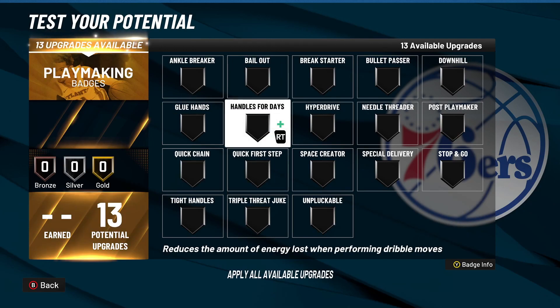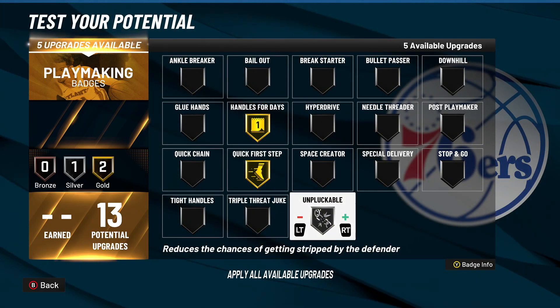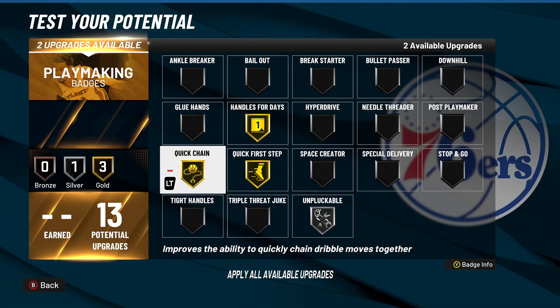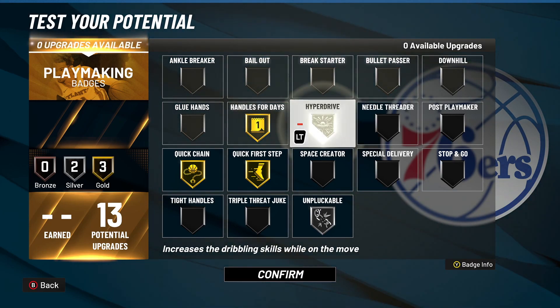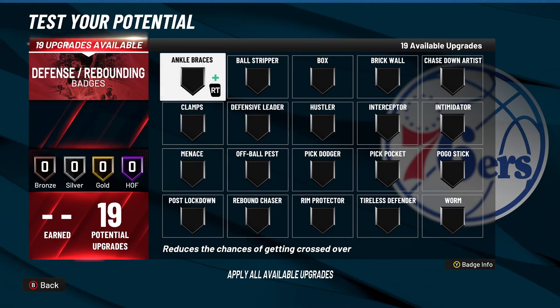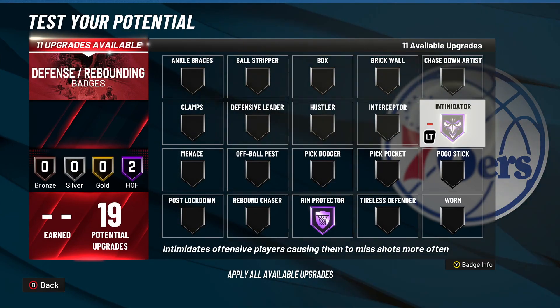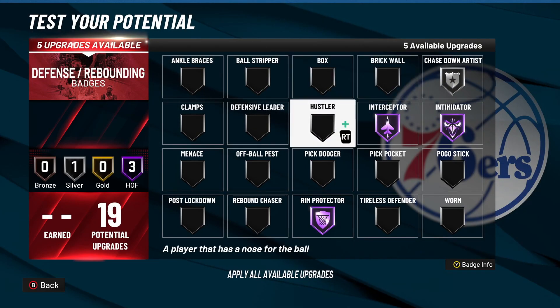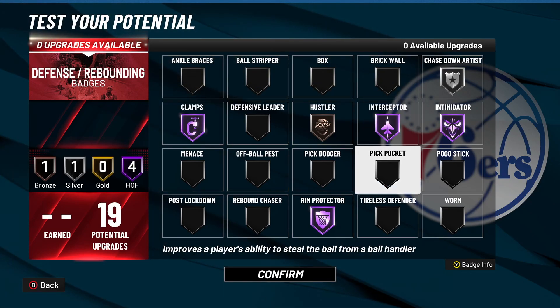For your 13 playmaking badges, run handles for days on gold, quick first step on gold, unplugable on silver, quick chain on gold, and your last two on either bullet passer or hyper drive — hyper drive for 1v1, bullet passer for 2v2. For your 19 defensive badges, run rim protector on Hall of Fame, intimidator on Hall of Fame, interceptor on Hall of Fame, chase down artist on silver, hustler on silver, and clamps on gold or Hall of Fame. I run mine on gold and don't see much difference, but Hall of Fame works too.